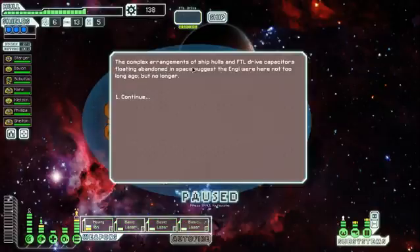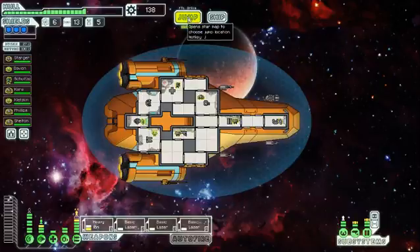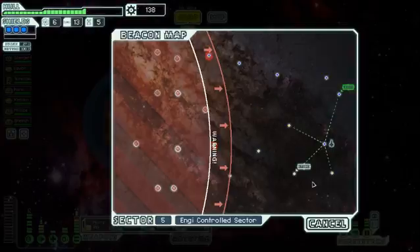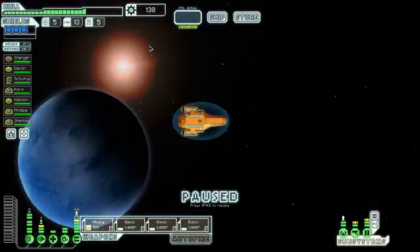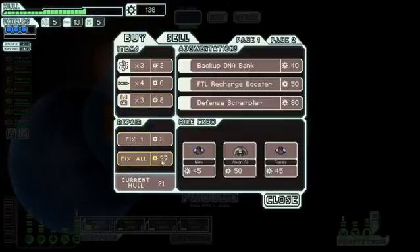The complex arrangements of the ship hull and FTL drive capacitors floating abandoned in space suggest the NG were not here too long ago, but no longer. There's another store - we could get something from here and we should repair.